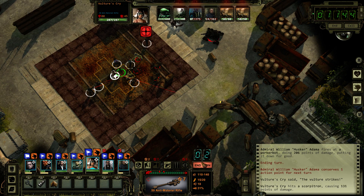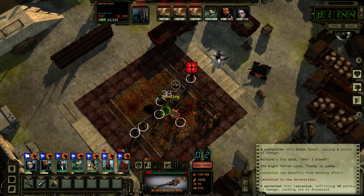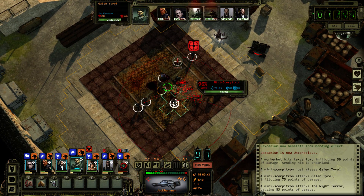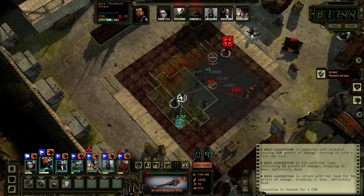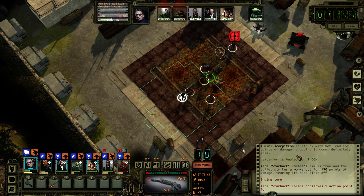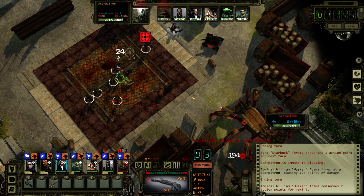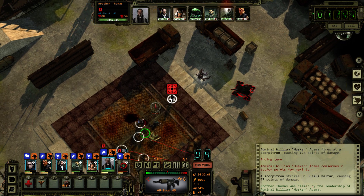I wonder if I should shoot the Scorpatron or the Mason Cannon. He's down for the count. Those things do a lot of damage — we're going to back up a step or two. That took care of all of those. We're going to finish off the worker bot as well. Now the Mason Cannon — I think we're going to go with the Scorpatron. The Mason Cannon does a lot of damage, but the Scorpatron just has tons of life. Or maybe we should kill the Mason Cannon — I don't know, I'm at a loss on that one.